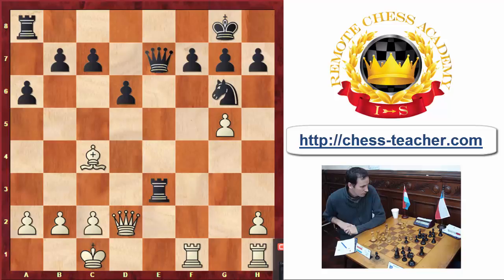Hi guys, how are you doing? Today we're going to analyze a game from Emanuel Lasker against William Steinitz. They were the first and the second world champions, so I guess that we're going to learn a lot from them. In this game we're going to see a piece sacrifice that Emanuel Lasker made, and I think that we can learn many things from this sacrifice. So let's get to the point.